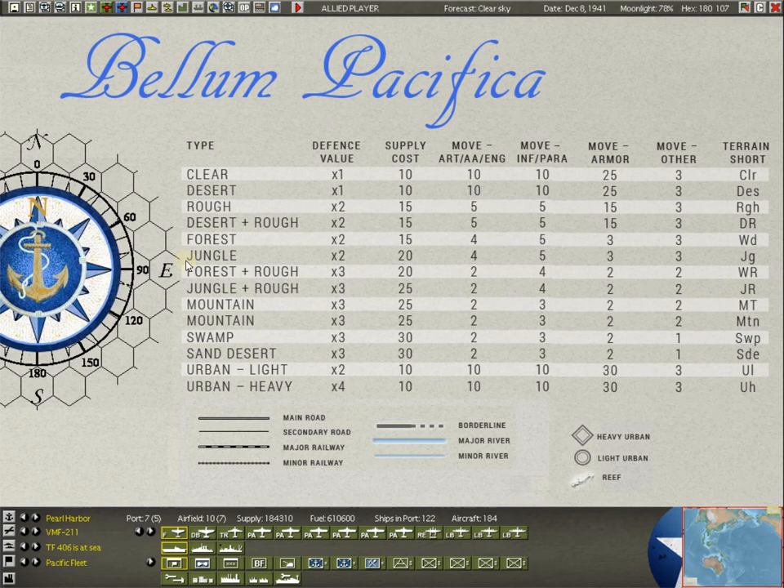Let's go up here to the key. Like all good board games, you've got a key. This key lists the 14 different kinds of terrain on the map and talks about the defensive bonuses you get for each terrain type. So if you're defending a swamp, take your defensive value and multiply it by three. Clear terrain is kind of the base that everything else is based off of. Supply costs more in difficult terrain, and it's more difficult to move through for all different kinds of units — whether artillery, anti-aircraft, infantry, paratroopers, armor, or other.